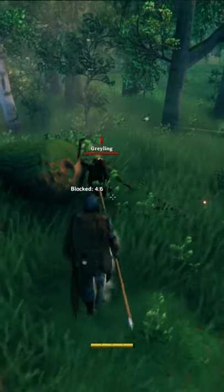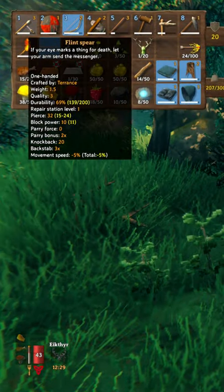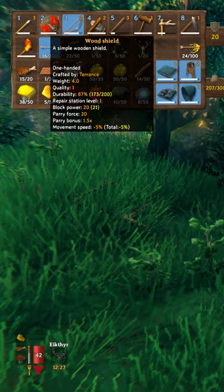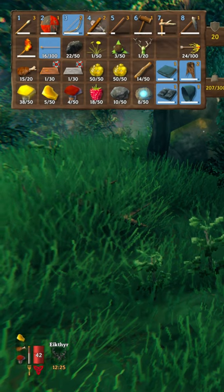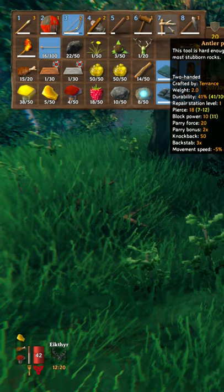Terry Dactyl here, and in this video I'm going to show you how to parry in Valheim. First off, you need a weapon or a shield that has a parry rating, which you can see when you hover over the item in your inventory. You can see that the hammer has no parry rating.